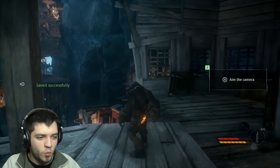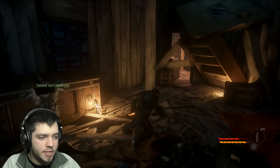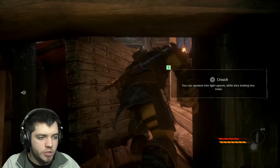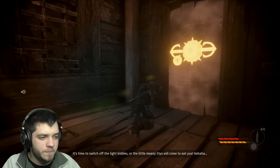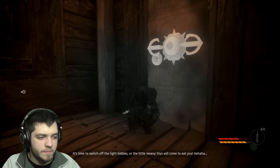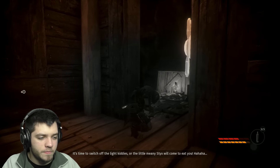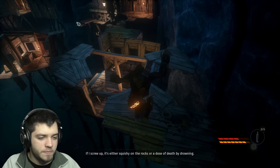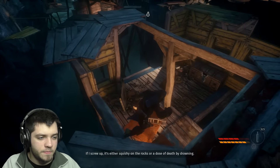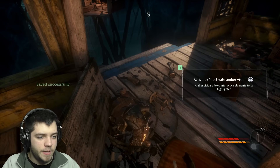Here we are, within the game. Let's go. This is the Amber Vision — most stealth games have some sort of special vision. Switch out the light, kitties, or little meanie sticks will come and eat you. If I screw up, I feel squishy on the rocks or a dose of death by drowning. But I ain't the screwing up type.